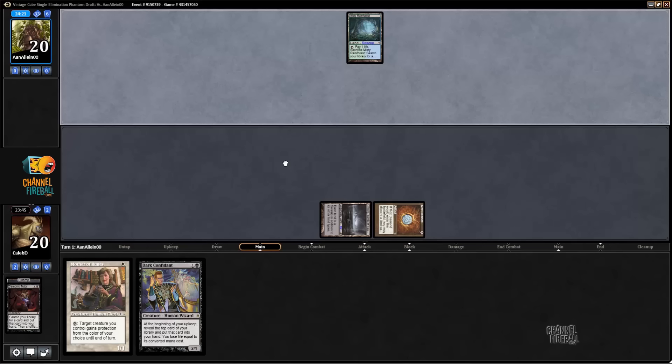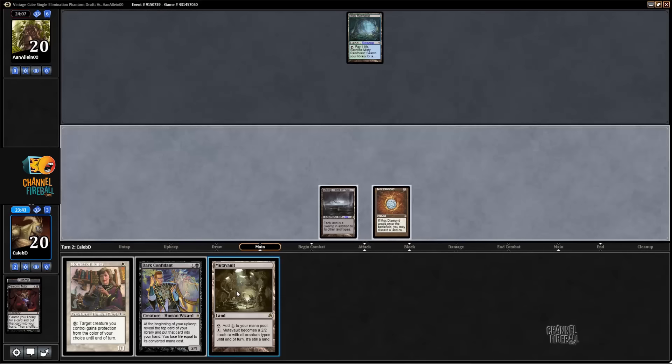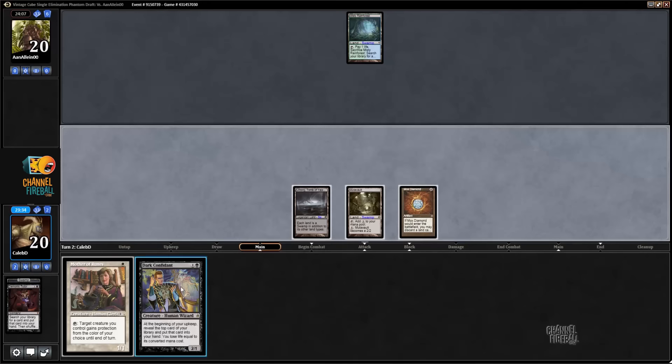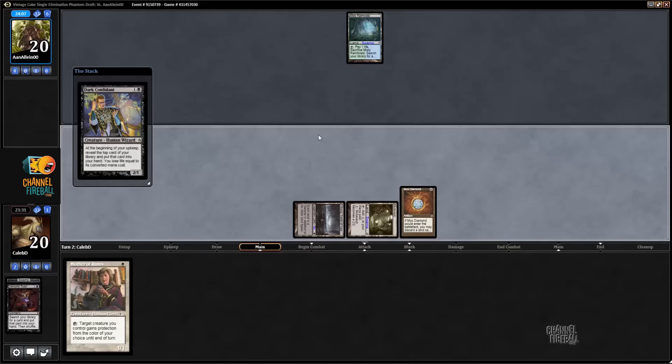There's a lot the opponent could have that just beats a Bitter Blossom, like they just play some large creatures. But Bob starts flipping and then just makes up for all the mulligans eventually. Bob plays around Daze — I'd rather not have him dazed. This card's like Daze, Force of Will, Mana Tithe — I don't know if Force Spike is in the format.